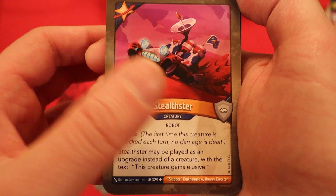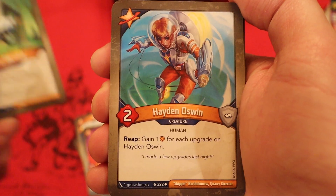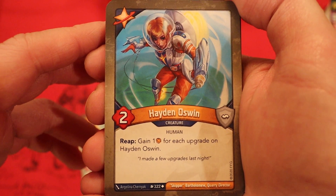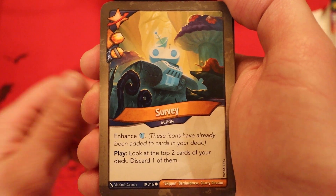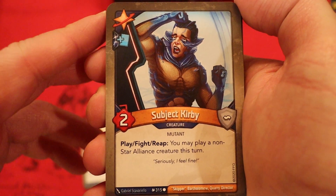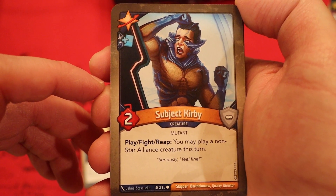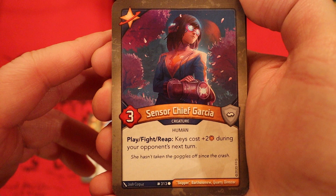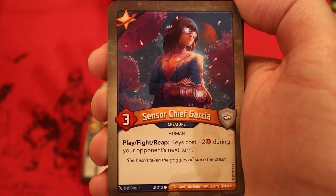Stealth Stir, 3 power. Elusive. May be played as an upgrade that gives the creature elusive. Lay of the Land — Amber Devil Plate. Look at the top three cards of your deck, put them back in any order, then draw a card. Hayden Oswin, 2 power. Reap: gain one Amber for each upgrade on Hayden Oswin. I hope we have a taunt in here to protect this — we've already seen a lot of upgrades. Survey — Amber Devil Plate with a capture pip, enhanced draw pip. Look at the top two cards of your deck and discard one of them. Subject Kirby with a draw pip — wow, that's some real nice efficiency there. 2 power. Play, fight, reap: you may play a non-Star Alliance creature this turn. Subdue — Amber Devil Plate, deal one damage to a creature and stun it. Censor Chief Garcia, 3 power. Play, fight, reap, keys: cost plus two Amber during your next turn. I really hope this deck continues with how strong it's looking already.